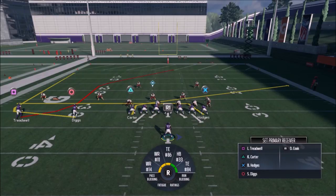On man coverage, he's going to get toasted on the circle route. If it's zone — a dime, nickel, or similar — you're reading what that linebacker or cornerback in front of Diggs does. If he goes outside with Diggs, Treadwell's wide open. If he goes inside toward Treadwell, Diggs is wide open. Either way, if neither gets open, Hodges on the X route at tight end is coming open underneath for an easy 10-15 yard check down.